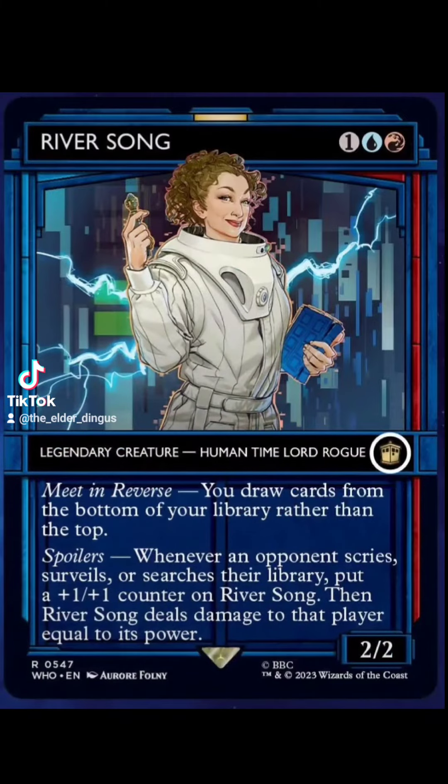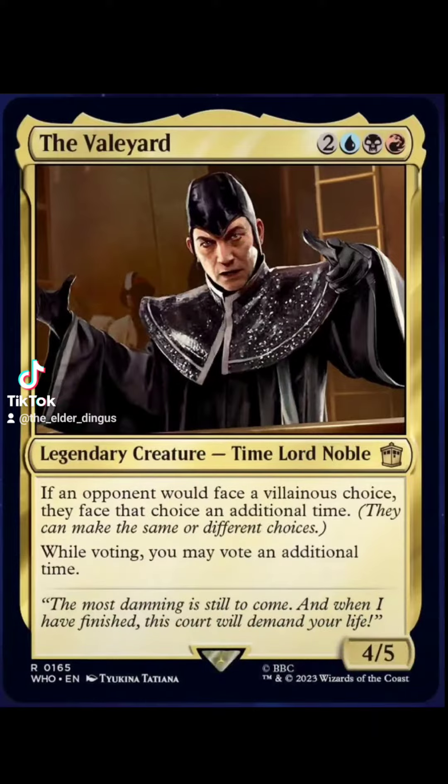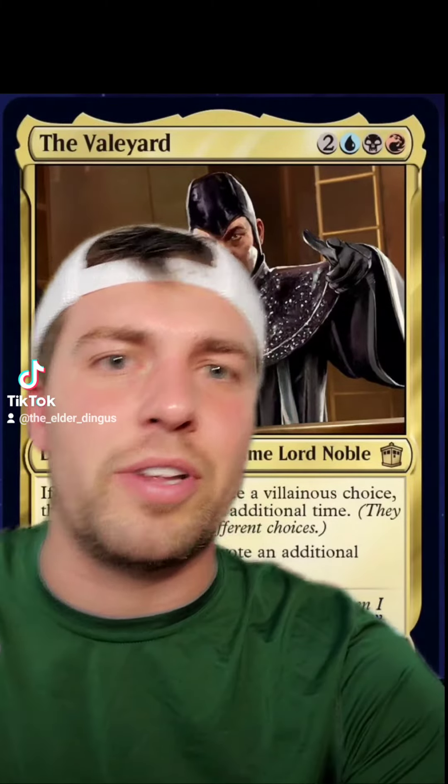Riversong — you draw cards from the bottom of your library instead of the top. Seems really interesting. The Veilyard is essentially a voting commander, but it's not broken like Tivit.